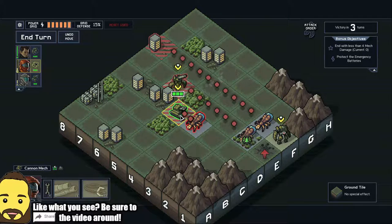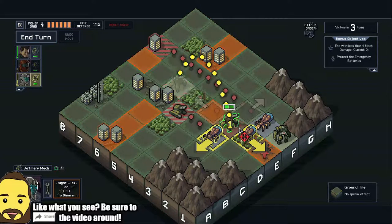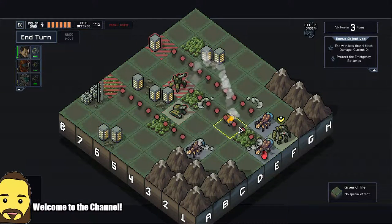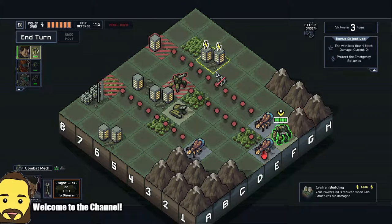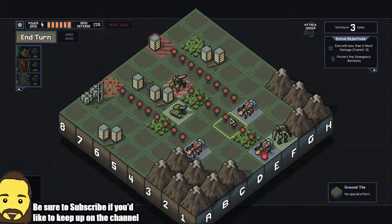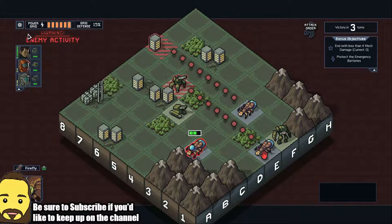As of this point here, I'm going to end up screwing up because I should have moved my tank over to where I can hit that enemy out of the way. Instead, I'm going to have that building get hit, which you don't want to happen. As you'll notice on the upper left-hand side of the screen, you have the power grid. The power grid determines how long you'll stay in the game — if you run out of energy, it's game over.